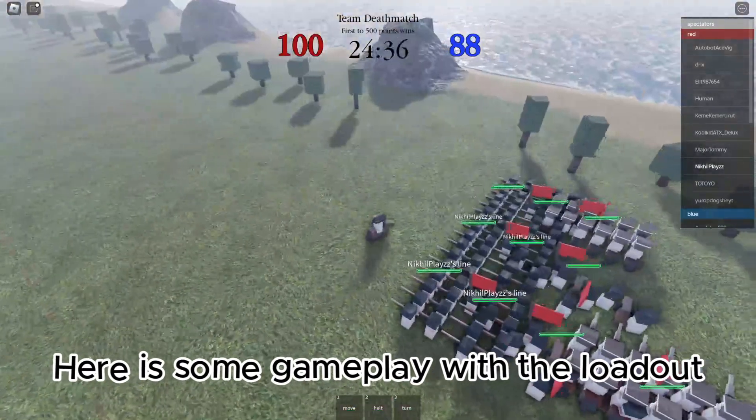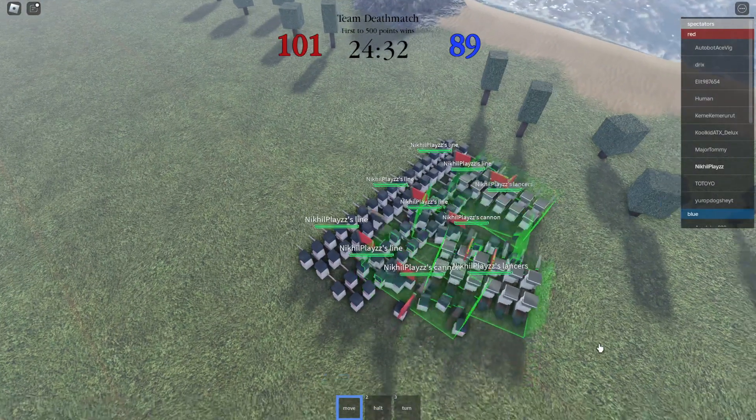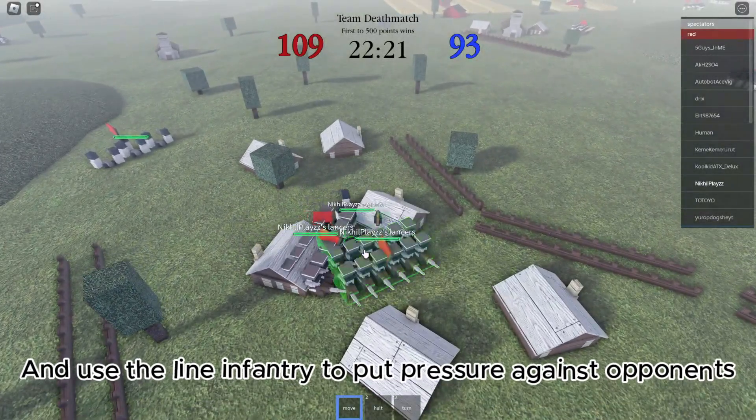Here is some gameplay with the loadout. Use the lancers to protect the cannons from cav, and use the line infantry to put pressure towards opponents.